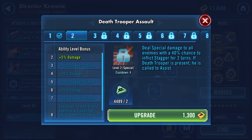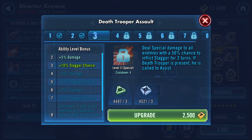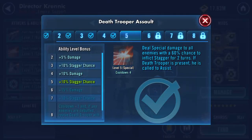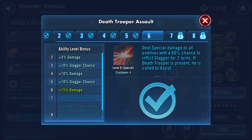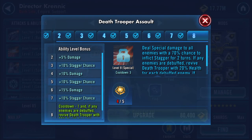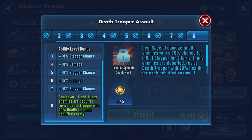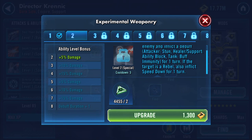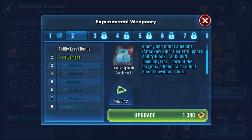Second ability: deal special damage to all enemies with 40% chance to inflict stagger for two turns. If Death Trooper is present, he is called to assist. Then: cooldown minus one, and if any enemies are debuffed, revive Death Trooper with 20% health for each debuffed enemy. Also: deal special damage to target enemy and inflict a debuff for one turn; if the target is a Rebel, also inflict speed down for one turn.